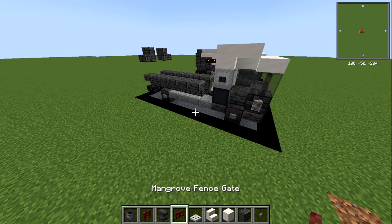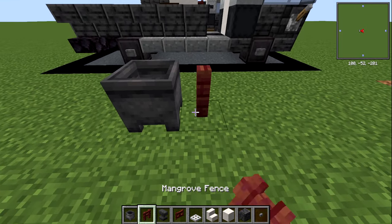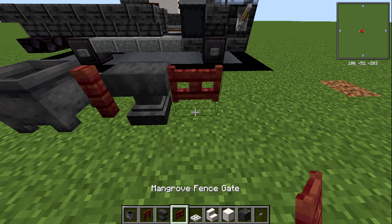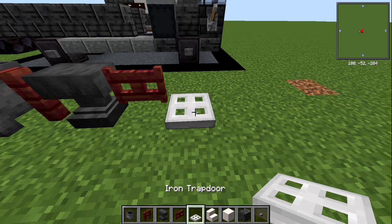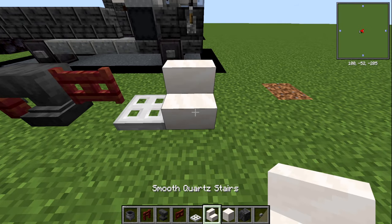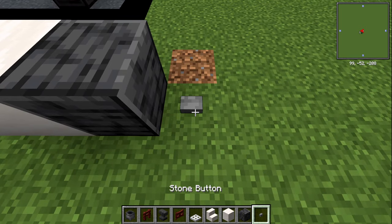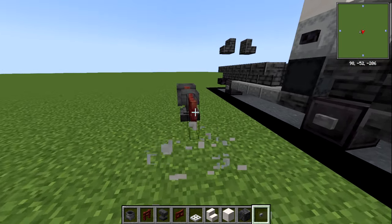Next up you're gonna need a cauldron, mangrove fence, anvil, mangrove fence gate, iron trapdoor — you'll need a couple of these — smooth quartz stairs, smooth quartz block, polished deep slate, and a stone button again. Good old stone buttons, we love them.